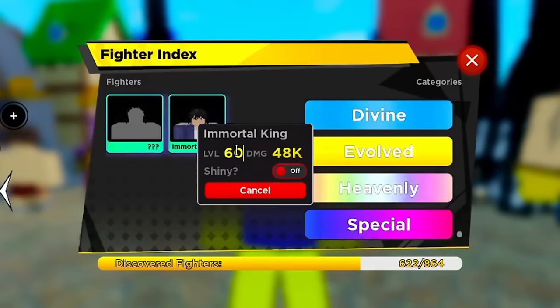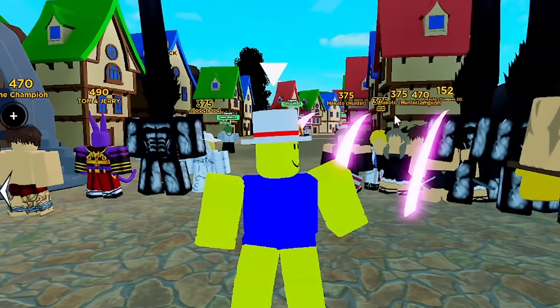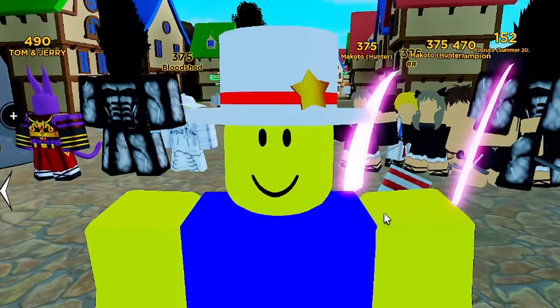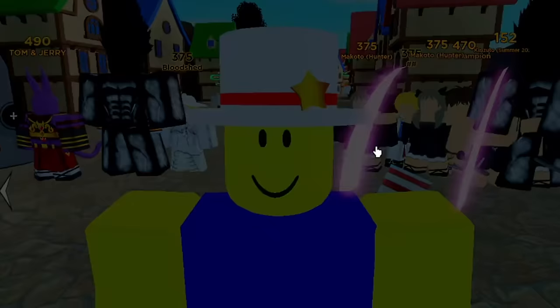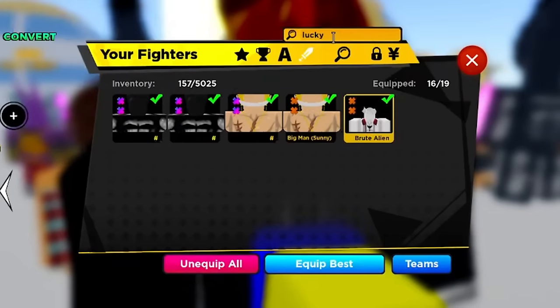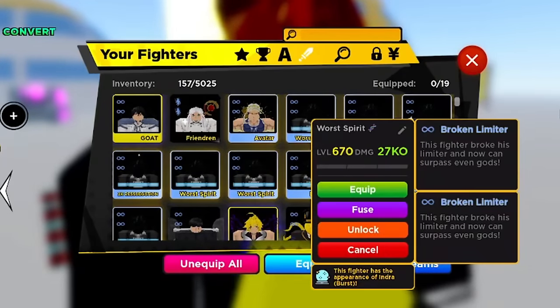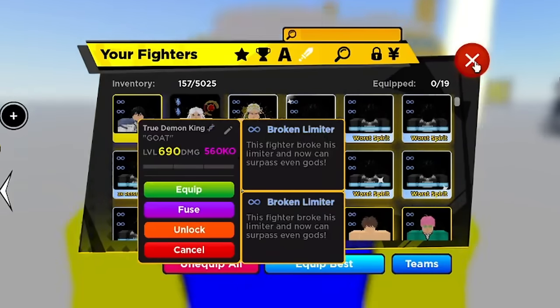If you've seen me streaming this week, maybe we've pulled the heavenly already. Even if you don't get a heavenly, divines are still good. F Minus has Worst Spirit and broken limiter — that's the next best thing. A bunch of demonic units or all divines at 690, 560 KO with broken limiter is still solid.